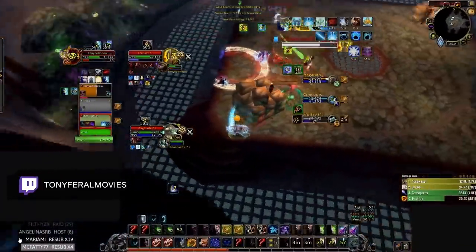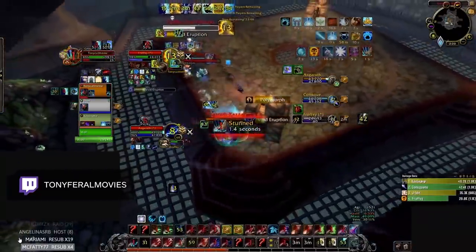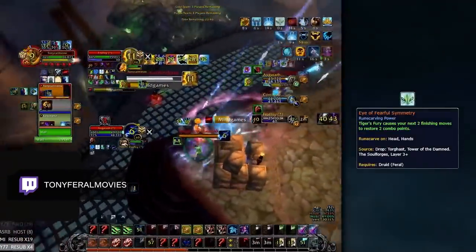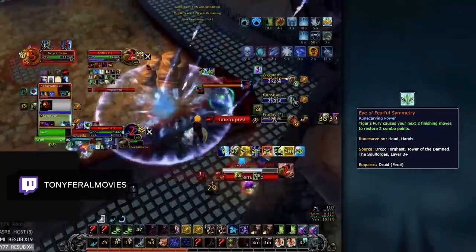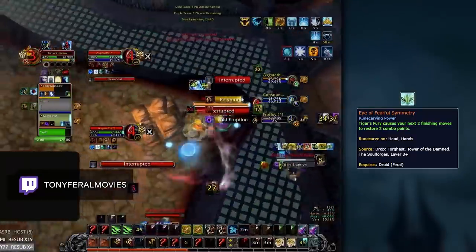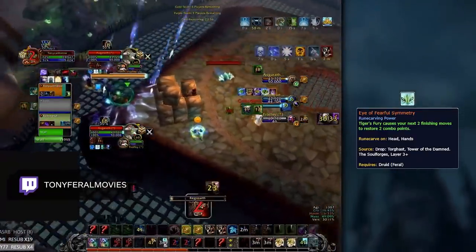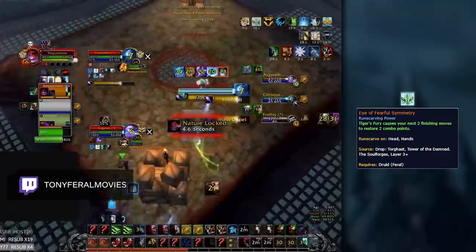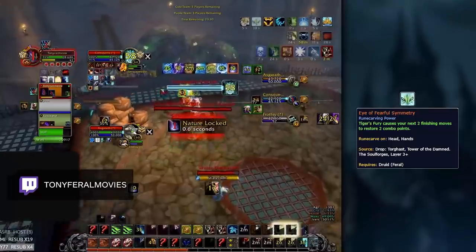Just like Balance, Feral's legendary options depend a lot on your Covenant. If you're playing Night Fae or Kyrian, your best legendary is Eye of Fearful Symmetry. This will simply give you the best burst in Arena, giving you quicker access to your hardest-hitting ability Ferocious Bite, especially when you have Berserk popped and you are dealing more damage and generating more combo points. Overall, this efficient combo point generation allows you to quickly get combo points for your burst and bleed damage.